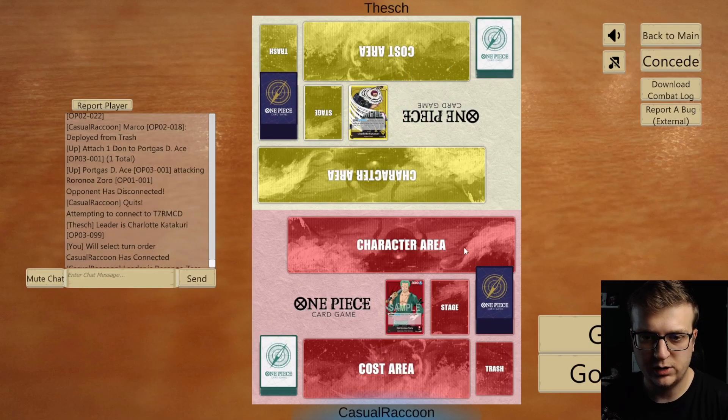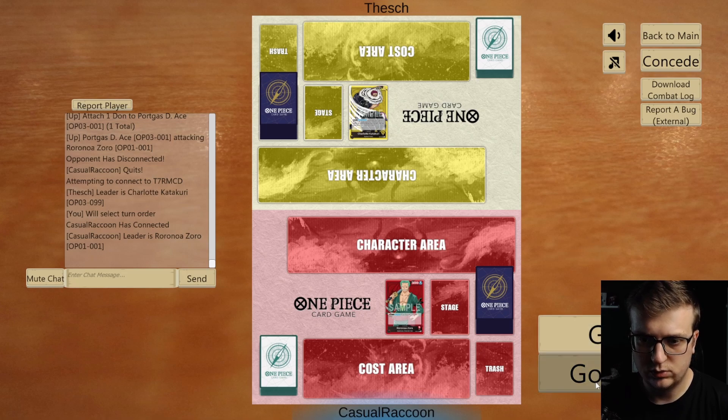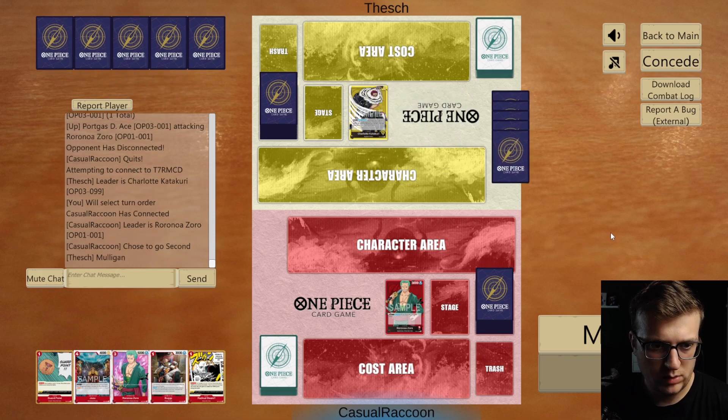We play against Katakuri. Against Katakuri we want to go second to mess with their curve. Our hand is not the best, but we will keep it.